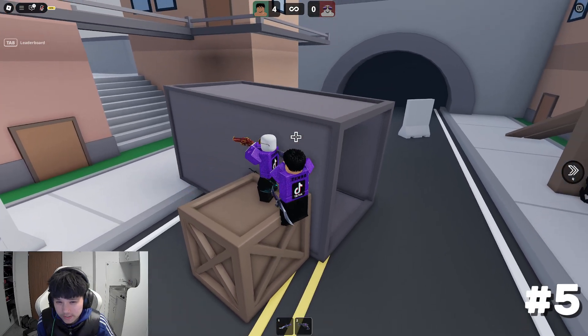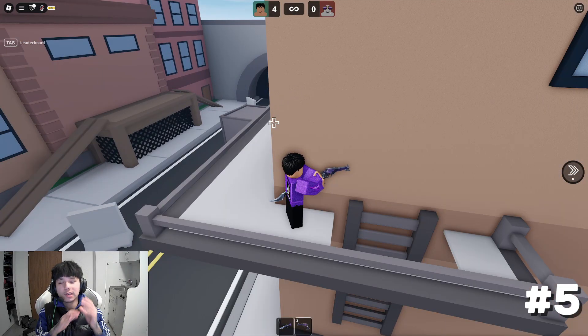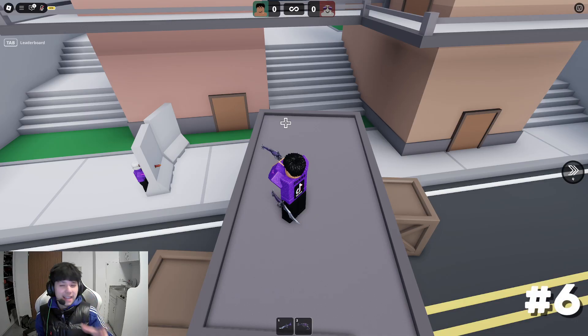Let's say your opponent is once again on mid, on this box right here, and you are up here. There's actually a way to still shoot him even though he's behind the container. Boom! Just like that, you can hit a nice headshot.